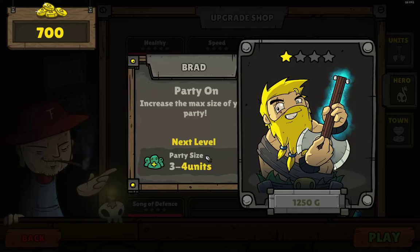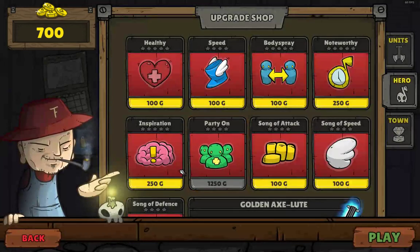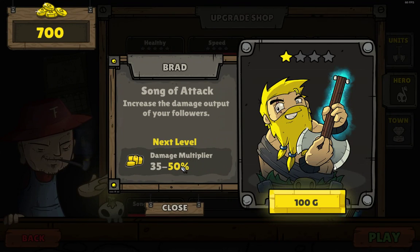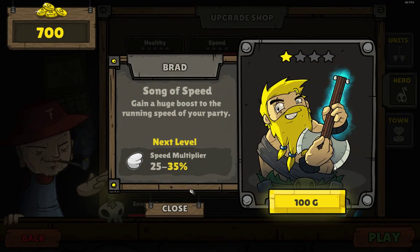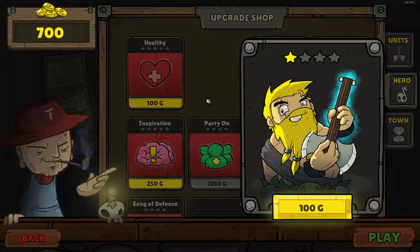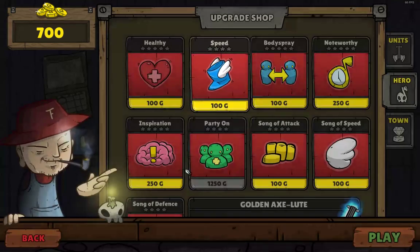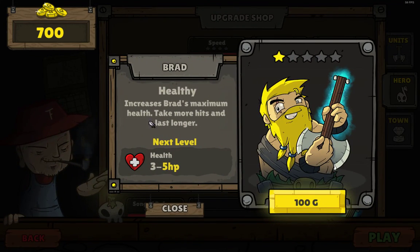Okay. Party on — increase the max size. There's one. Although I kind of like this one. This might be the best first one. Song of Attack — increase the damage output of your followers by 35 to 50%. And then more speed — running speed of your party. There are two speeds. Oh, and then plain old health — three to five hit points. No wonder I'm dying so quickly. I just get hit three times and I'm done.